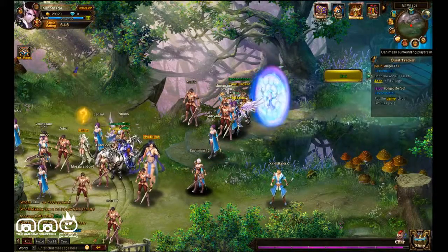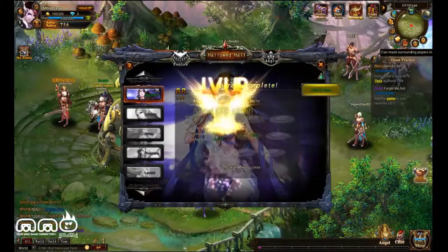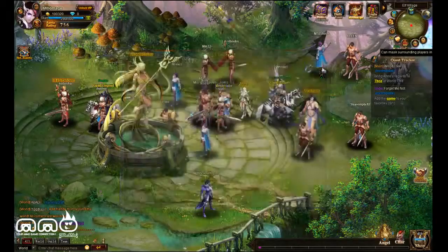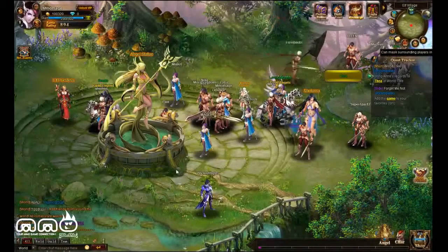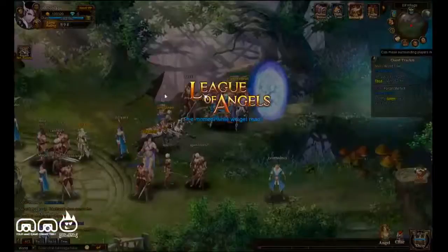Now that you've seen some basics, let's see some of the other options in the game. First thing is progressing your angel — she doesn't just go ahead and gain XP like you do. You have to go ahead and bond with her. You can bond ten times for free per day, plus you can pay to bond more often. It gives her XP, which will eventually unlock new abilities and new stats, just making her all around better.